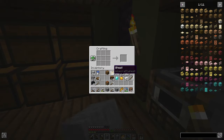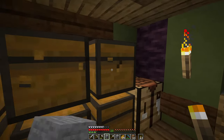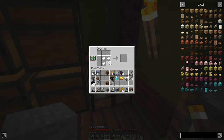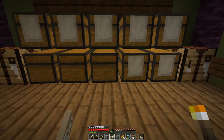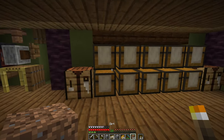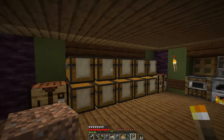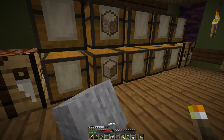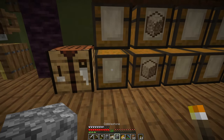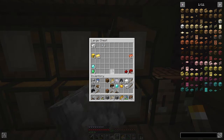While the terracotta is smelting, I want to show you something interesting I found for our storage area. I was looking through some Fabric mods and discovered this Labels mod. If I crouch-click on any of these chests, I can deploy a label. So this is our dirt chest — boom, put a dirt block on there. This is our smooth stone chest — stone block on there. This is our cobblestone chest — cobble.